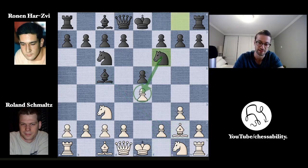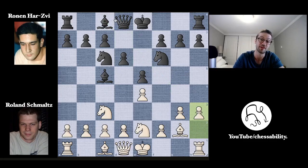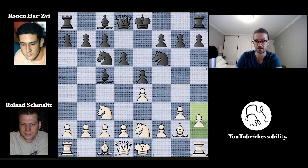Knight to F6, now finally attacking this E4 pawn. It's defended twice by the knight and the bishop, but just adding some pressure. Knight G to E2, connecting these two knights, developing another piece, and preparing to castle kingside. We have D6, opening up a lane for the light-squared bishop to develop. And now H3, preventing that bishop from coming to G4, because putting the bishop on G4 would be annoying — it pins the knight on E2 to the queen, hampering this knight from moving up the board.